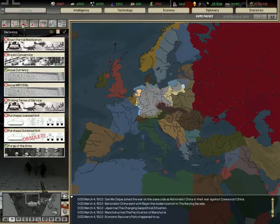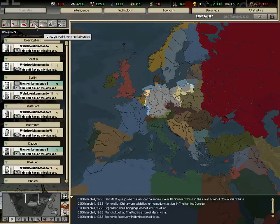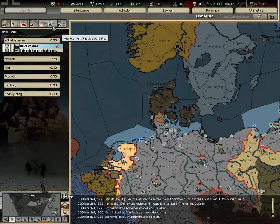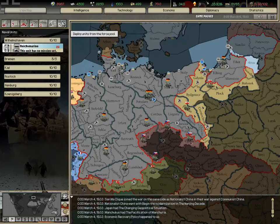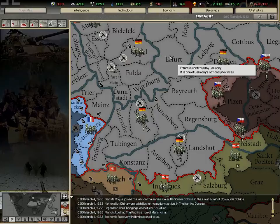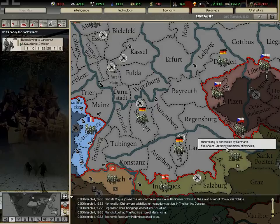This shows how many armies we have and in which province. This is the same but for airports. Here we have the same but for ports. This shows which battles are going on, where, and how well or badly they are going. Here I can deploy units — if I made some militia I could deploy them, and this window also shows when your units will strategically deploy, like they'll be in a location by March 11th.